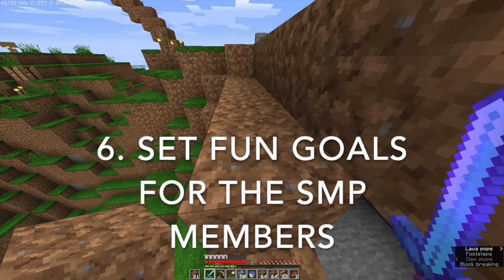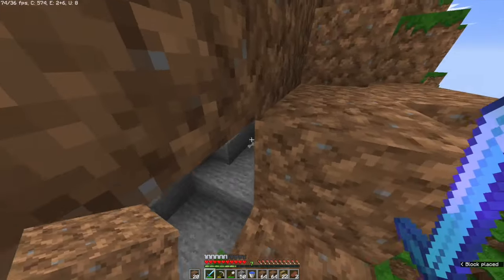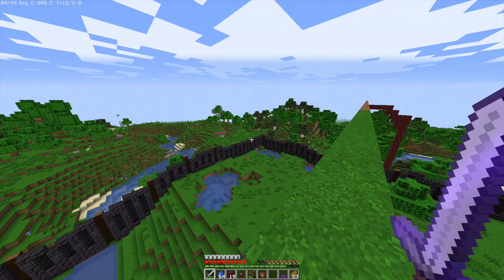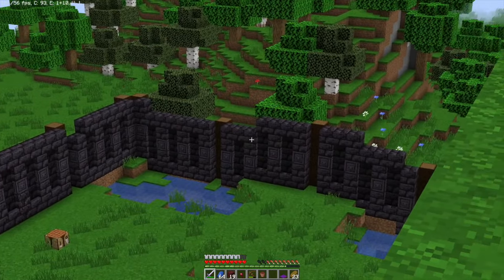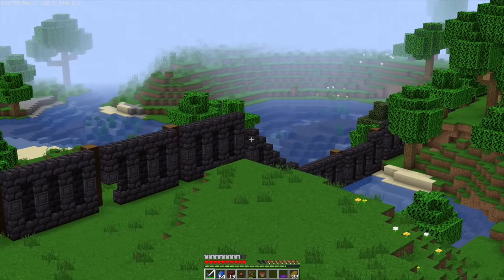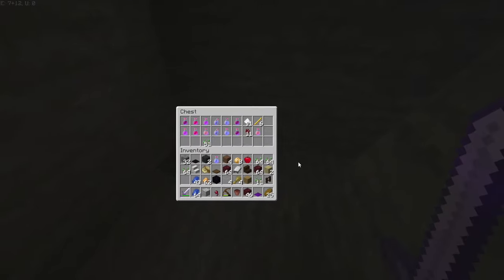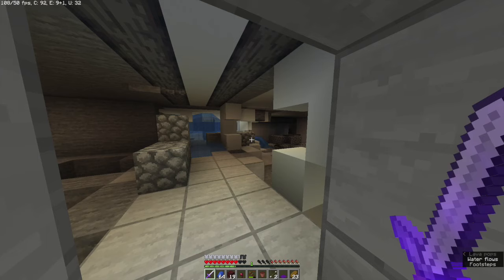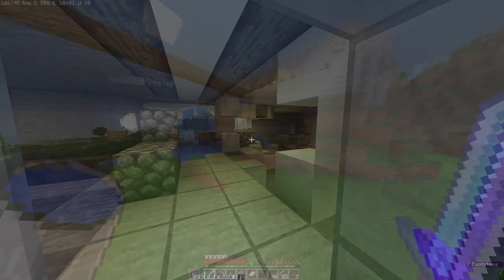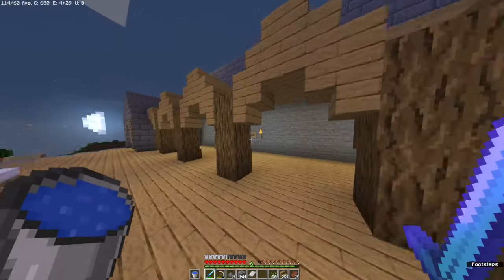Set fun goals for the people in your realm — whether it be defeating the ender dragon, constructing a castle, building a village, or exploring the nether for bastions. Always establish some goal to make an enjoyable and fun experience for all players. On the last SMP I was a part of, the motivation that united everyone was a war that began. This war definitely united everyone under a common goal and allowed the server and the community to flourish. People constructed fortresses, went out to grind for netherite and diamonds, and stacked up on potions and armor. Although it involved death, destruction, and bloodshed, everybody had a fun time. So a war isn't necessary, but do make sure there is some goal that everybody in your community is trying to reach.